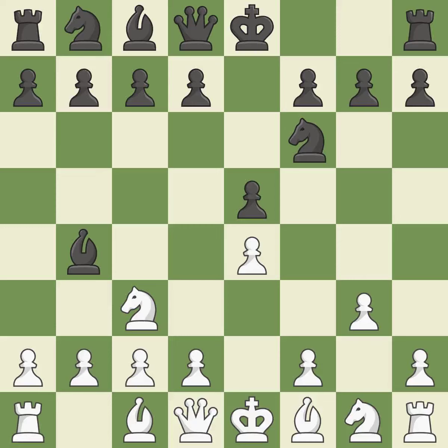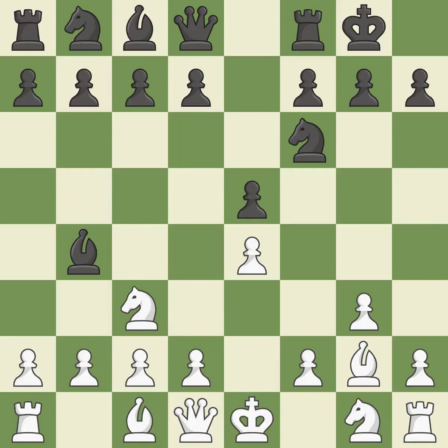By doing this, a bishop moves out of its beginning square and into the action. By positioning the bishop on a potent diagonal, this fianchettos the bishop. It is the final book action. Castling gets the king to a safer square, out of the center of the board, while also developing a rook.